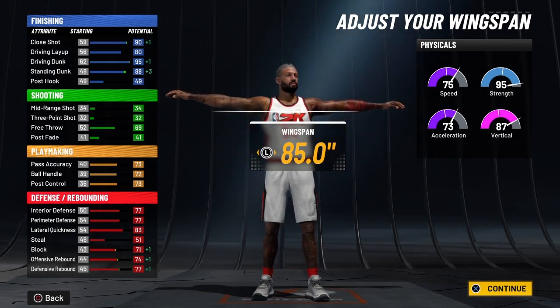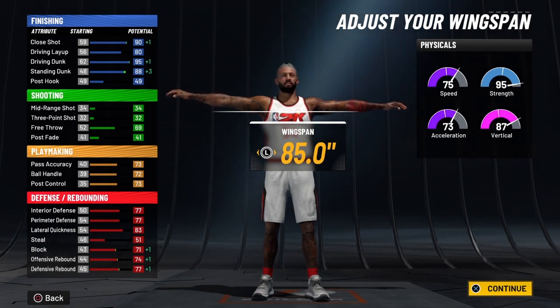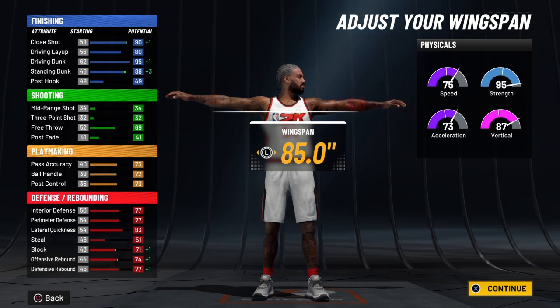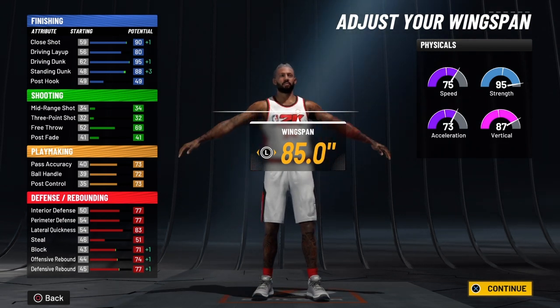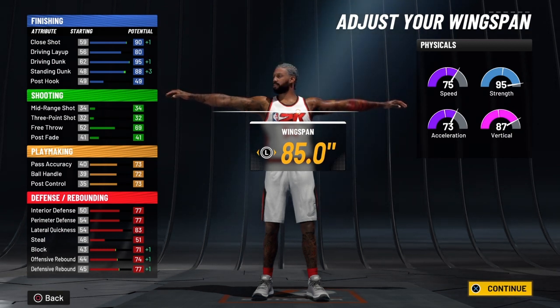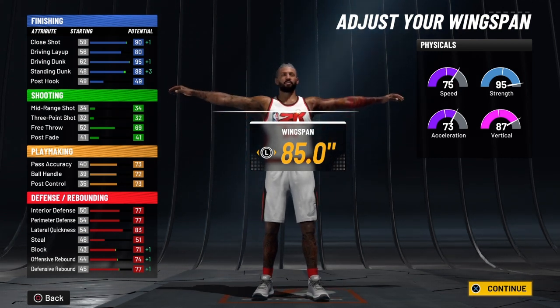You're going to have an interior defense and perimeter defense of 81 at 99 overall. With his strength, he's going to be able to go out on the perimeter and lock up anything. This build can guard one through five, guaranteed. With takeover, interior and perimeter defense will both be 86. You're going to have a lateral quickness of 87 — he's fast laterally — so you're going to get that chase-down block, guaranteed. With takeover, that 87 turns into a 92.